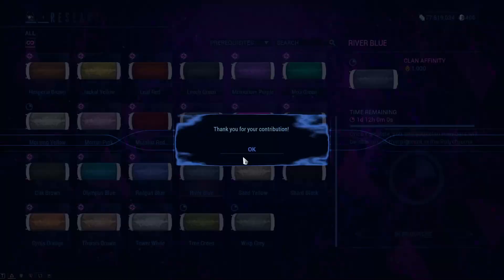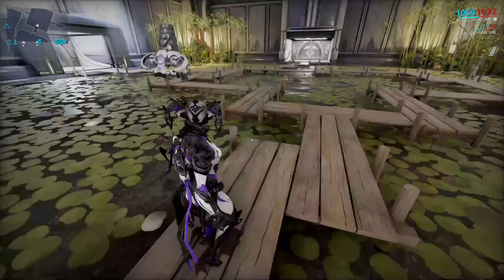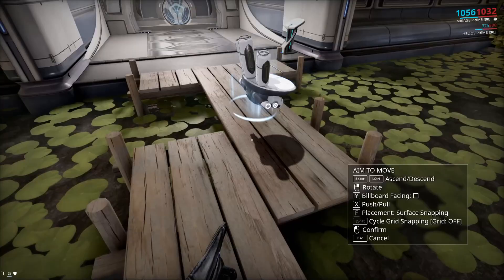Contributing all the required resources will start a 36-hour countdown. You now have to wait until it is done, and then you can choose another pigment to farm after the 36 hours. When the color is researched, you can now customize your dojo by clicking the escape button, going under decorations, and then polychrome room.